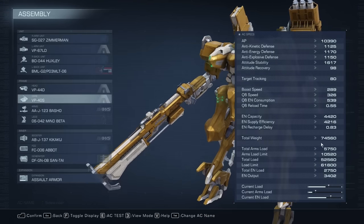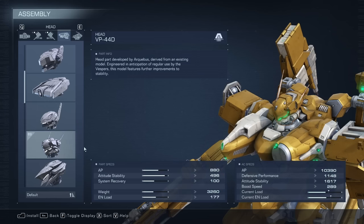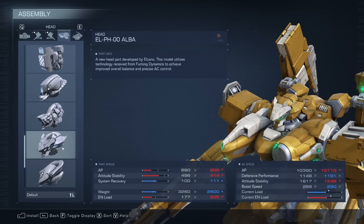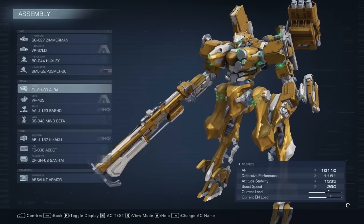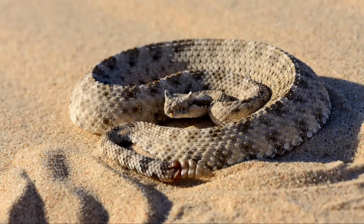For the chest piece, I went with the VP4DS, as reducing our quick boost cost while keeping a sizable generator output is the goal here — it's just the piece that fits the build best while keeping us around 75k weight. For the head piece, I suggest using the VP44D as its stats are skewed towards stability, which our other pieces don't provide. I also want to mention that the Alba head piece looks a lot like the Sidewinder's head, especially with the protruding horns. And this is the full build.